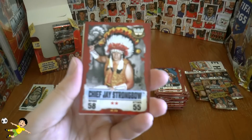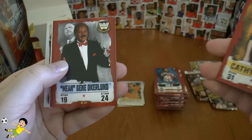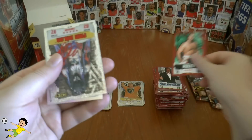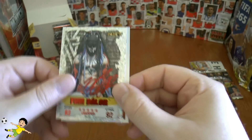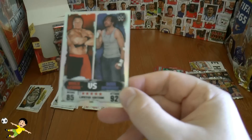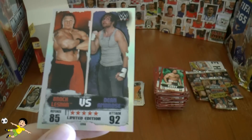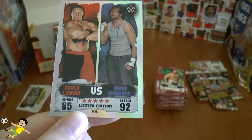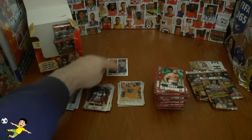This time we've got Chief Jay Strongbow, Diesel, Angelo Dawkins, Kathy Keeley, Mean Gene Okerlund — one of the interviewers back in the 80s — and Rusev. Then a red champion which is Finn Balor — 82 defense, 92 attack. And here's our limited edition in the box! Wow, superb — a Brock Lesnar and Dean Ambrose limited edition card, 85 defense, 92 attack, numbered L-E-S-A. Let's put that at the top.